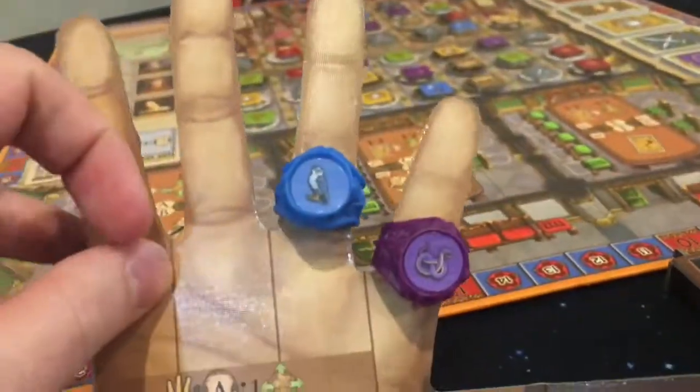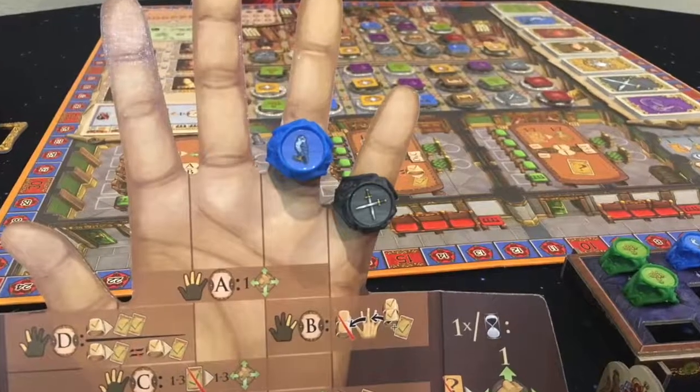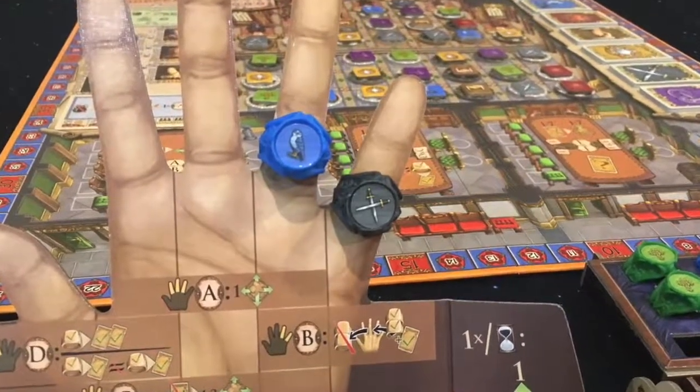When deciding where to place your rings, you'll want to look at the player screen and see what actions you can enhance by putting certain rings on certain fingers. For example, if you have placed your rings on the fourth and fifth fingers, you will enhance the B action.